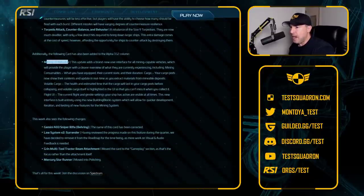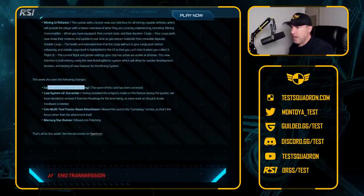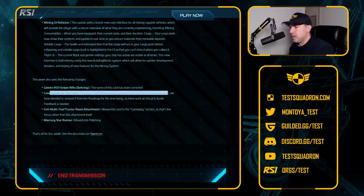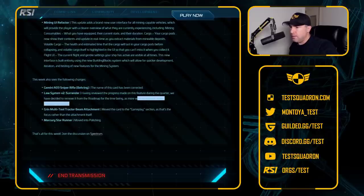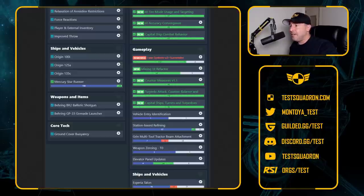Mining UI refactor — we saw a sneak peek about that, looks pretty good. And closing off with the Gemini A03 sniper rifle, so the sniper gameplay is really coming into its own here, being able to shoot targets 2.5 kilometers out. Very exciting to get some more snipers in the game. Law System version 2, Surrender: having reviewed the process, this feature was moved to another quarter — we've decided to remove it from the roadmap for the time being as more work and visual and audio feedback is needed. The Greycat multi-tool tractor beam attachment moved from the gameplay section, and the Mercury Star Runner moved into polishing — it is coming.